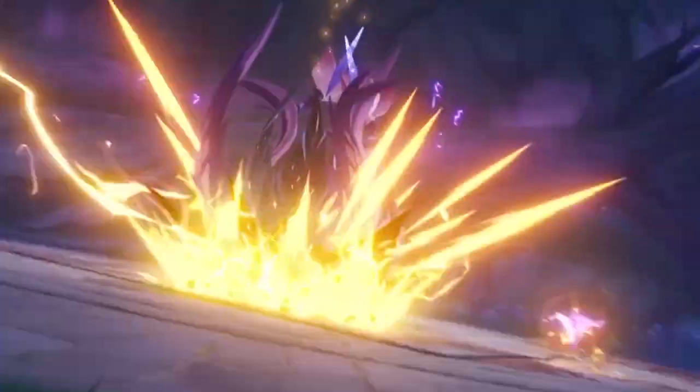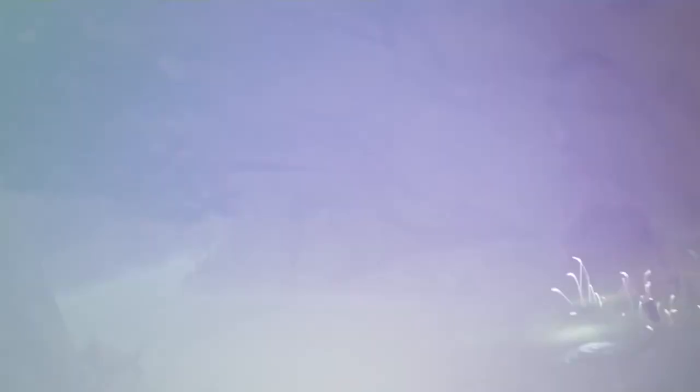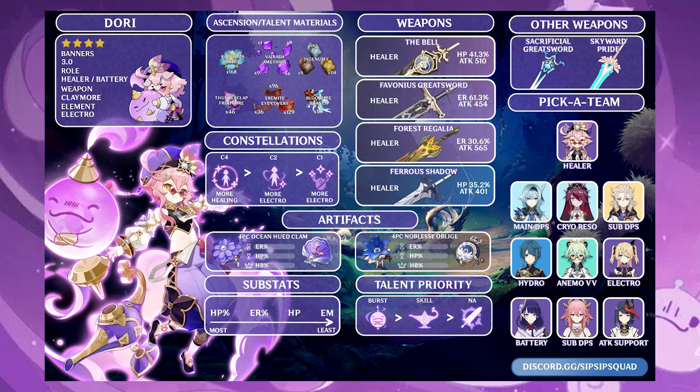With 3.0 release right around the corner and minimal testing being done on Dendro, I'm going to recommend some safe options for those looking to put Dori on their team. With Dori, you really have two options that seem worthwhile: either 4-piece Ocean-Hued Clam or 4-piece Noblesse Oblige. Both of these sets require energy recharge sands, HP goblet, and healing bonus circlet, allowing Dori to fill the role of healer and battery, or possibly buffer with Noblesse Oblige.